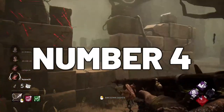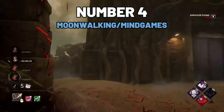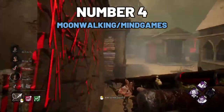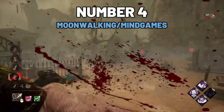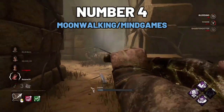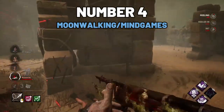Number 4, and this is also as basic as it gets: moonwalking. Whenever you are chasing a survivor around a loop, your red stain is your biggest weakness, and this is also how you will mind game a survivor. It's very easy for the survivor to see you coming when they see your red stain, and that's why it's often wise to moonwalk around loops to hopefully catch the survivor off guard. Just remember that survivors have a different camera angle than you, so if you are playing a tall killer, the survivors might still see you over medium-sized structures.